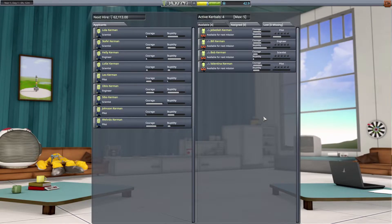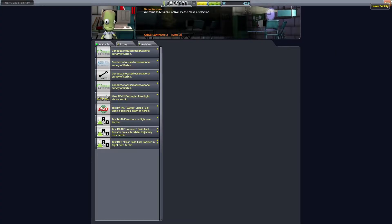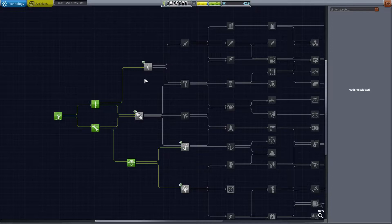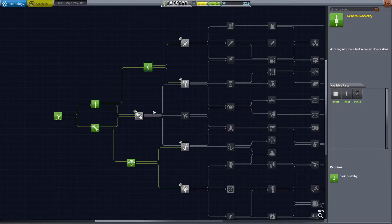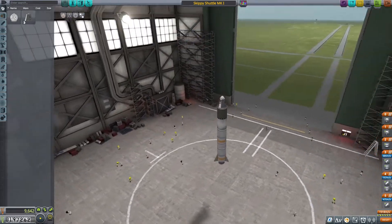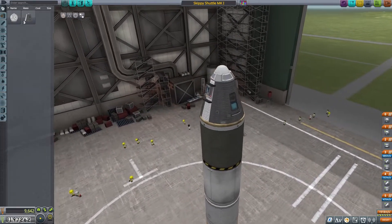We're now at 42 total science. If we take a look at our astronaut complex, no one's leveled up — we're going to keep using Jebediah until he does, and then we'll bring out Valentina so she can get some XP also. So at this point let's spend our science first before making Skippy Shuttle MK2. General rocketry gives us a bigger fuel tank and the Thumper solid rocket fuel boosters — that's 20 and then 18, so we've finished two columns in this first episode.